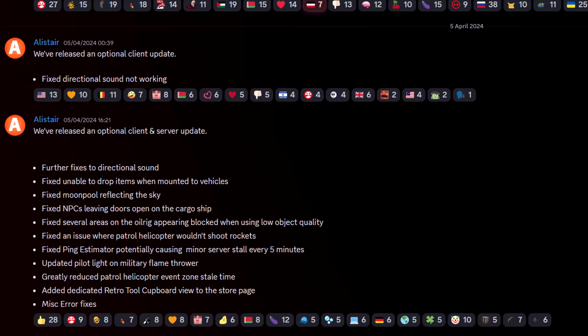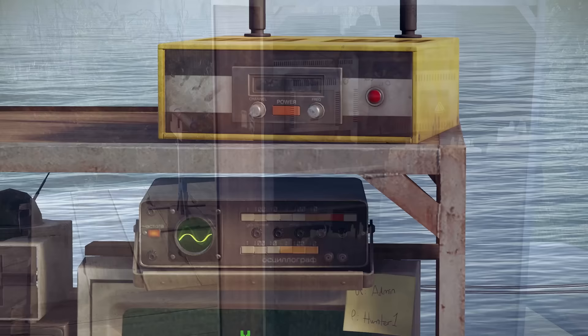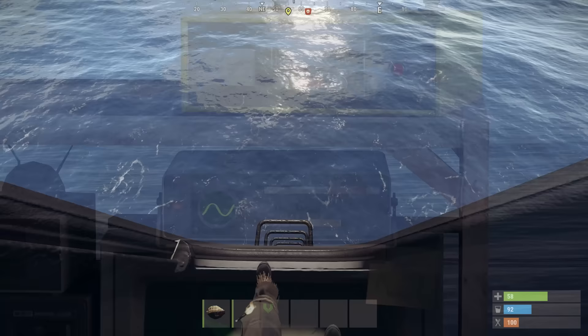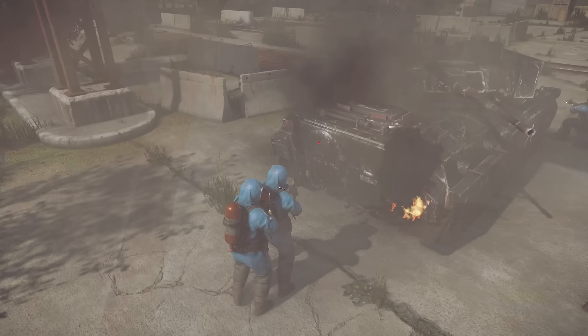If you're interested in keeping track of hotfixes like this there's a dedicated channel on the Rust Discord. There are some other changes and fixes taking place for the future: a fix for shotgun traps going off if an authed player is in front of them when a TC gets reskinned, and also for storage adapters not working after a reskin. I don't think either of those are hotfixed yet.